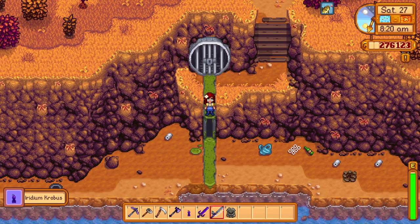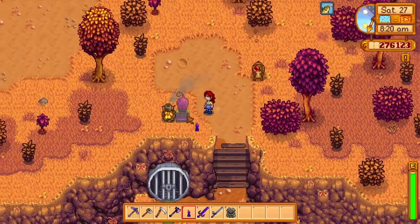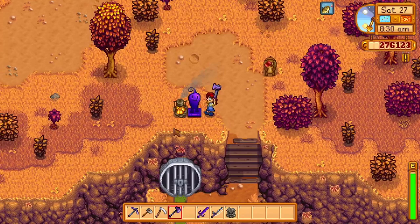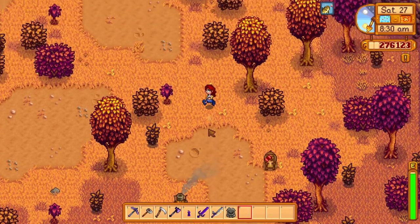After crafting the boosted seafoam pudding, just cast your fishing rod at maximum range while standing on the sewer pipe. You will then catch a present box with an iridium crowbus statue. You have to admit, the iridium crowbus statue is pretty cool looking.